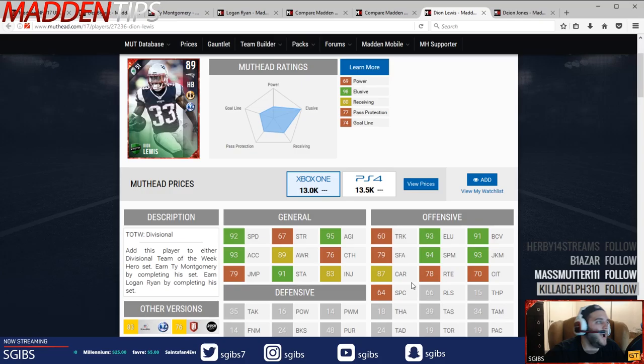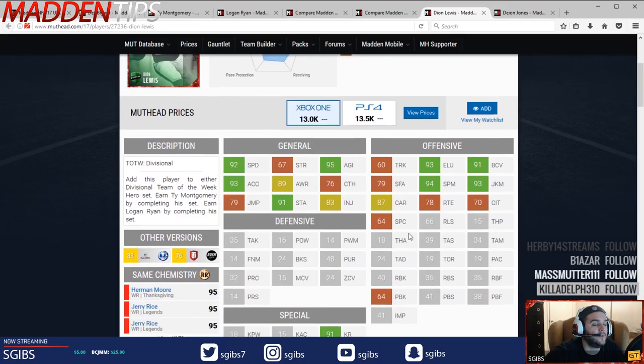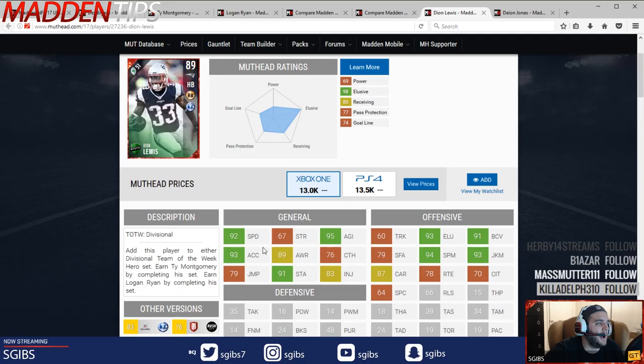Here's the example: say you wanted that Montgomery but the Montgomery is just too expensive for you — go get this Lewis. This Lewis is a downgrade in terms of some of his receiving stats, but he's an upgrade in terms of his running stats. Elusiveness is higher, spin move is higher, juke move is higher. I just really like what he brings to the table, and a lot of it is that 13k price tag.